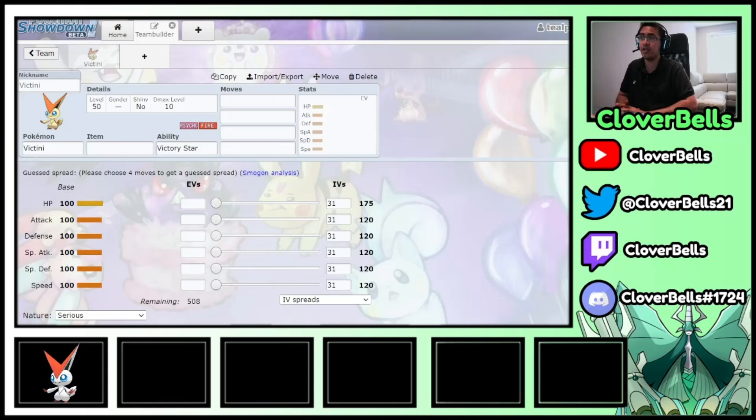I just want to say something again — each team that you make in Series 13, just because I say we're doing a Melmetal team or a Victini team, you can use all of these on the same team. I just hope you guys understand that. The main thing is I'm specifically dedicating videos to these mods because these are just how I would do it if I had to use these mods.